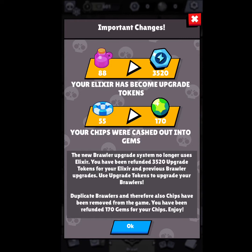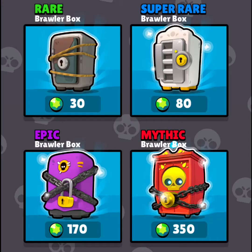The new Brawler upgrade system no longer uses Elixir. Use upgrade tokens to upgrade your Brawlers. Duplicate Brawlers and chips have been removed from the game. I thought it was very nice of them to give me upgrade tokens and gems in place of the Elixir upgrades and chips I already had.